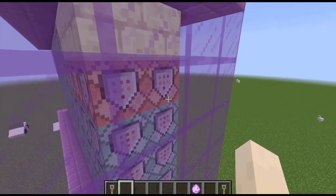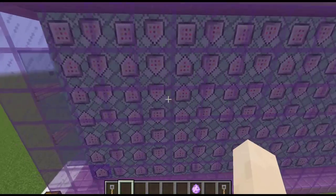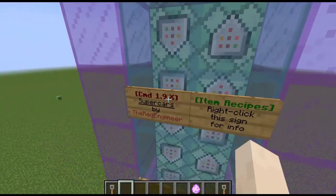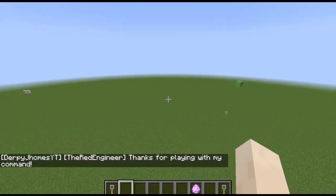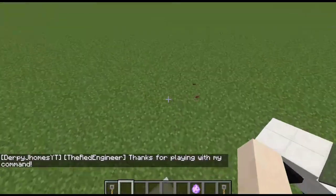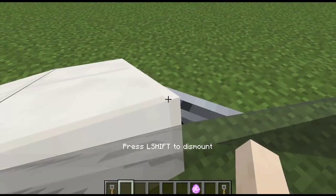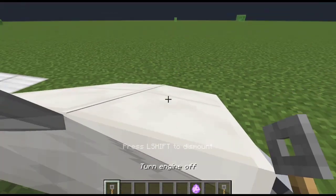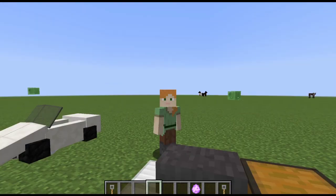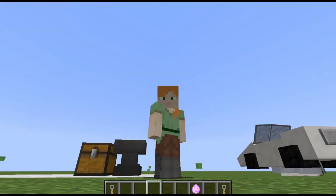You can go to the link in the description if you want to use this on your Java Edition. Just like that — I'm gonna tap this and boom, so thank you for playing my command. Shout out again to the Red Engineer. As you can see it is not working anymore because the commands are now gone.